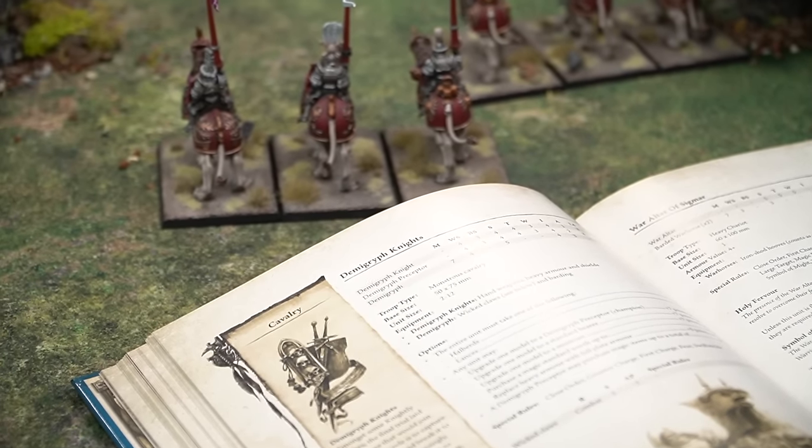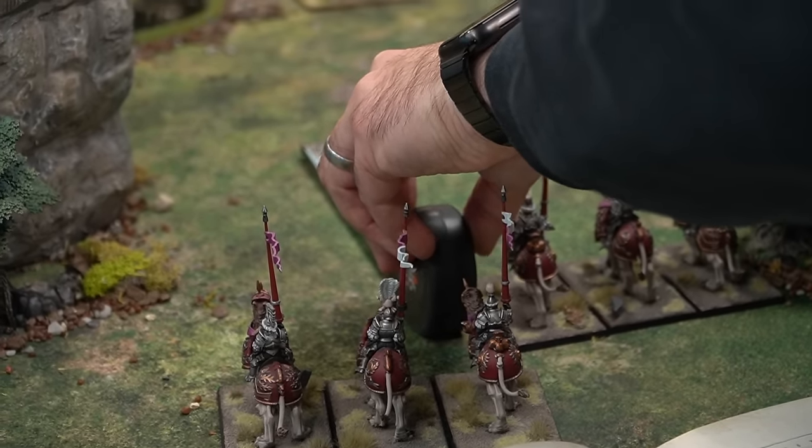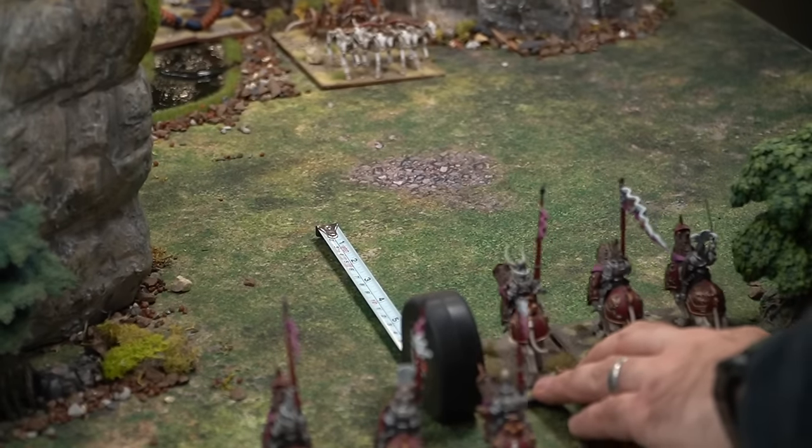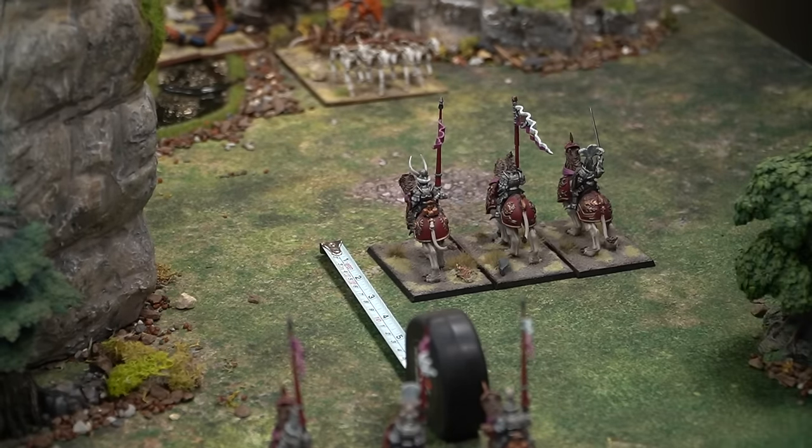This Demigryph Knight, for example, has one row to represent the rider and one for their mount. Split profiles are explained in greater detail in the advanced rules found on various pages of the core rules highlighted in the index.